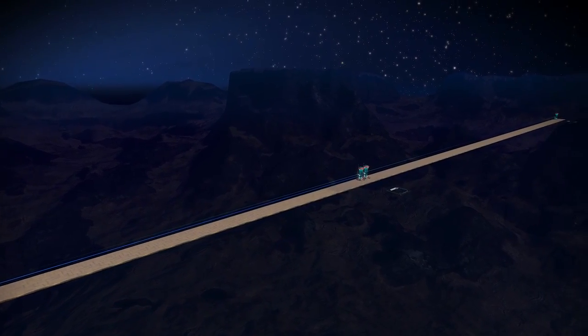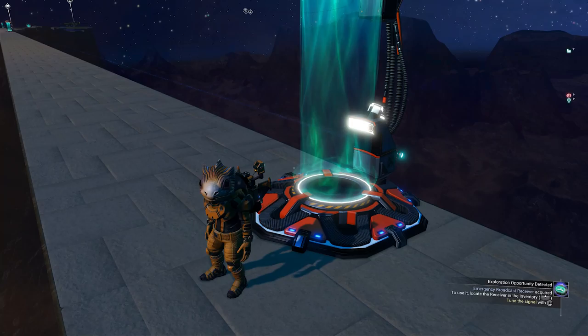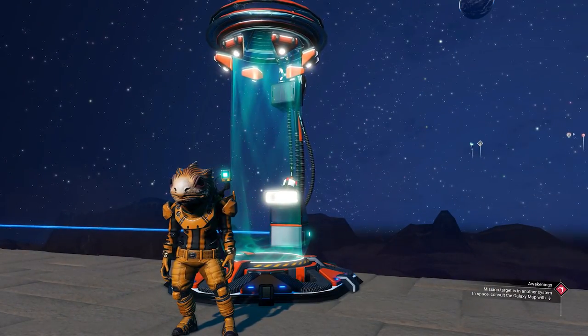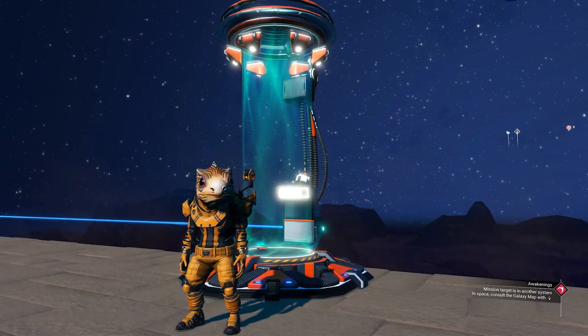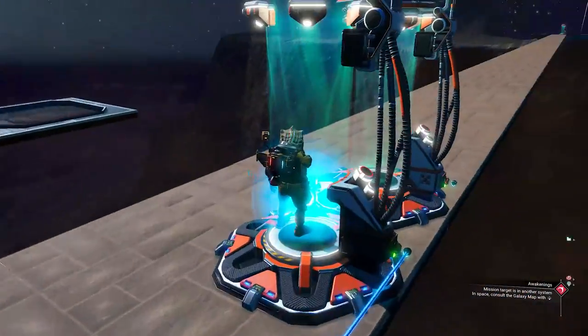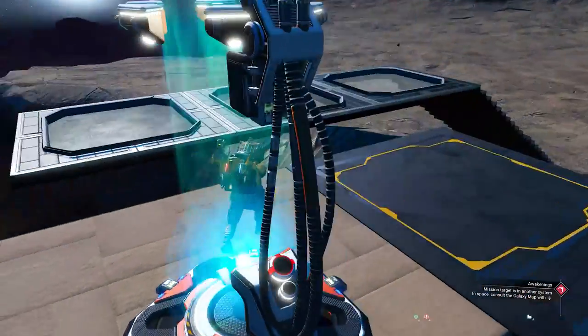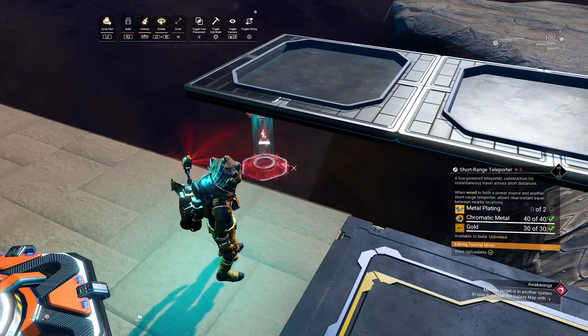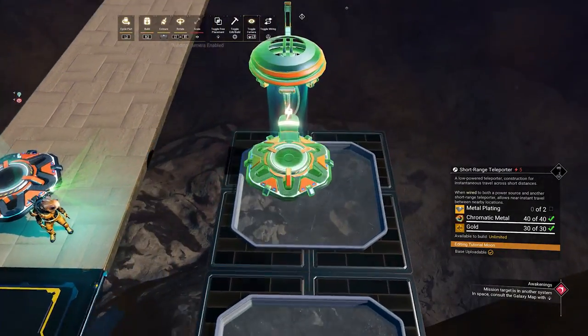Now with the teleporter 2000 being broken with the Frontiers update and it doesn't seem like we will be fixing that one very soon, we do have another solution which is the teleporter bridge. So let's jump back to the beginning of the teleporter and let's start with placing the teleporter right here on this platform which will be the entry point of our teleporter bridge.